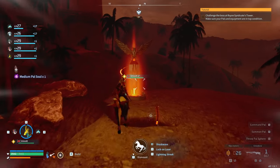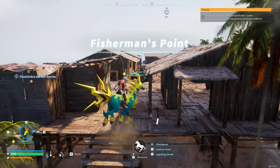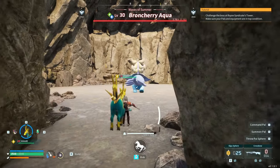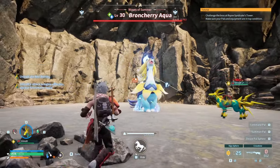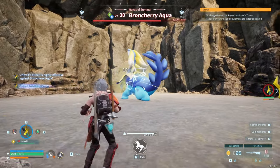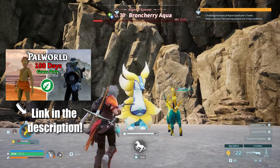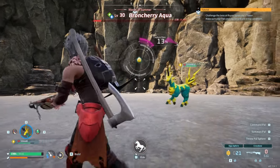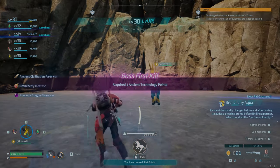There was a Suzaku which was kind of scary because I was severely under-levelled at this point, but I made it all the way over to the next settlement, and then all the way over to the third settlement on the volcano as well. I decided to challenge the Broncherry Aqua boss — this one can be quite tricky, but this time I had an Electric Pal so I took it out pretty easily. With our new Giga Spheres I was able to make Broncherry Aqua our brand new friend.